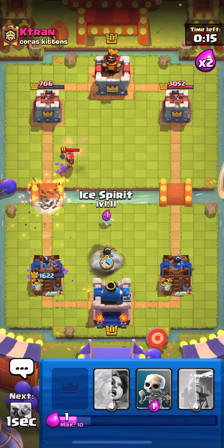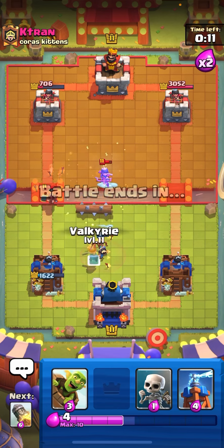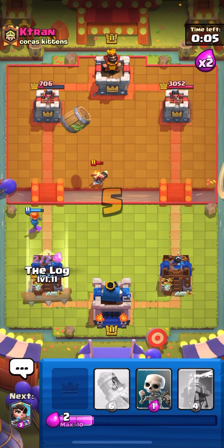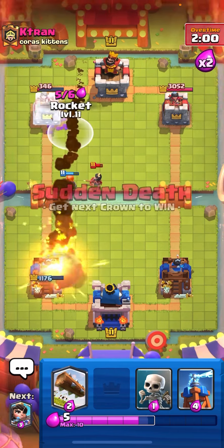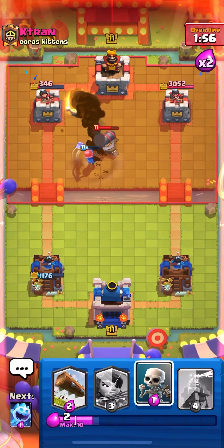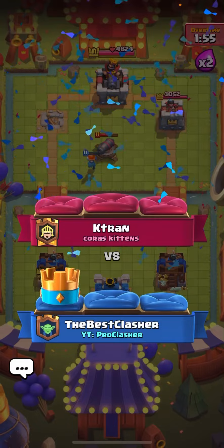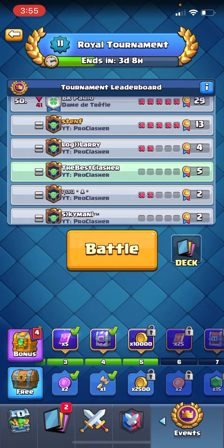Going princess to block ice spirit, then valkyrie. Goblin barrel — I kind of misplaced it, just wanted to kill it within a fire spirit. Rocking for the win and that's GG. When you get a weird mirror matchup, try to predict your princess placement and don't over-protect. Only rocket when you have log in hand, because without log they can punish you with a goblin barrel princess combo and you can't defend.